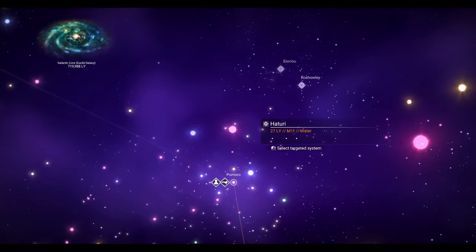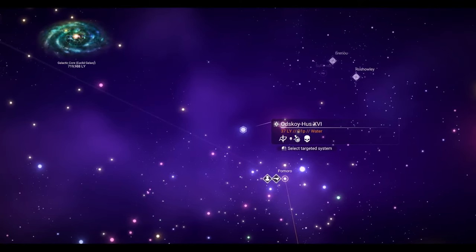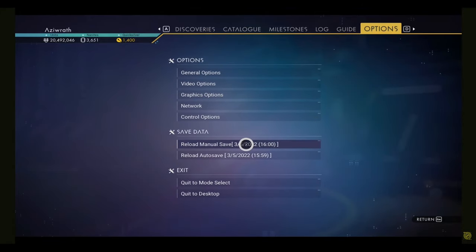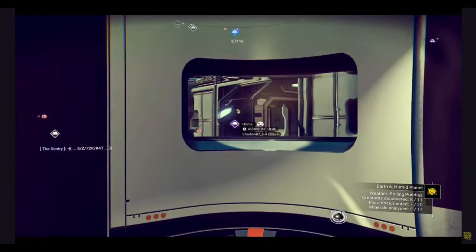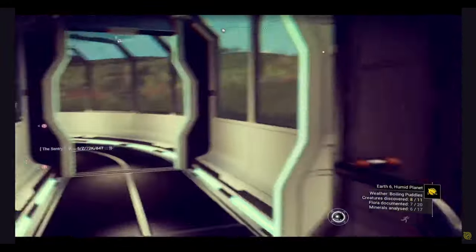Now you're ready to jump into any nearby pirate system to generate your pirate dreadnought. Remember that a manual save is required to make sure you have complete control of finding the pirate frigate that is S-Class. Don't rely on an automatic save, as one of the latest updates automatically saves at certain points of the game unnoticed.